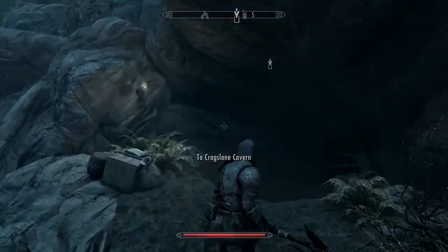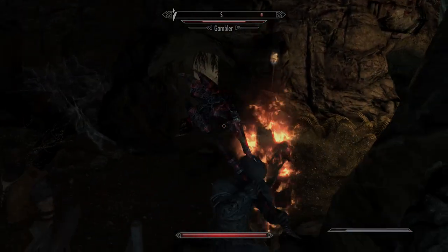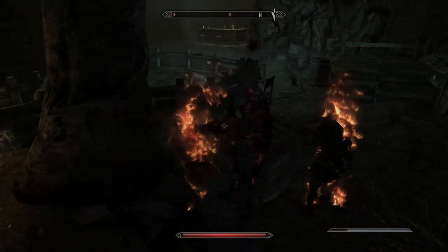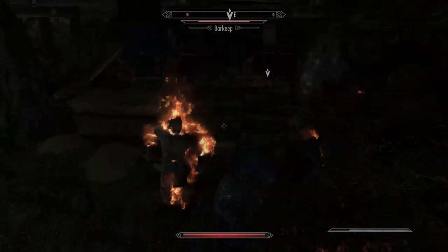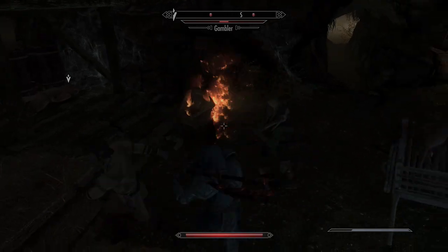Once you've cleared out any guards or bandits around, go into the cavern. You'll find a few guards and bouncers as you come across a gambling den. It's going to be filled with gamblers. I'm not 100% sure if I hadn't attacked them all whether I might have been able to get in a bit sneakily, but definitely the first guard I came across did pop up red, so I'm assuming they're all enemies.